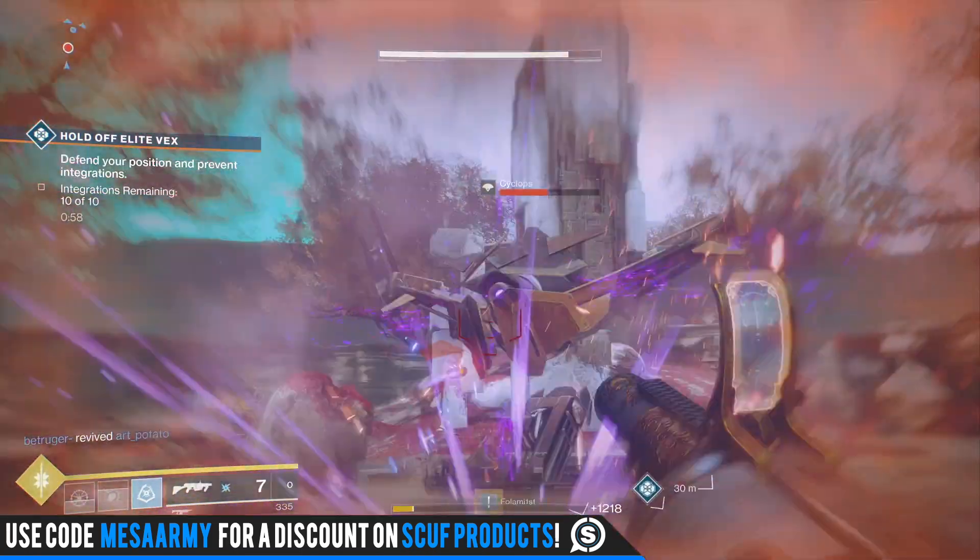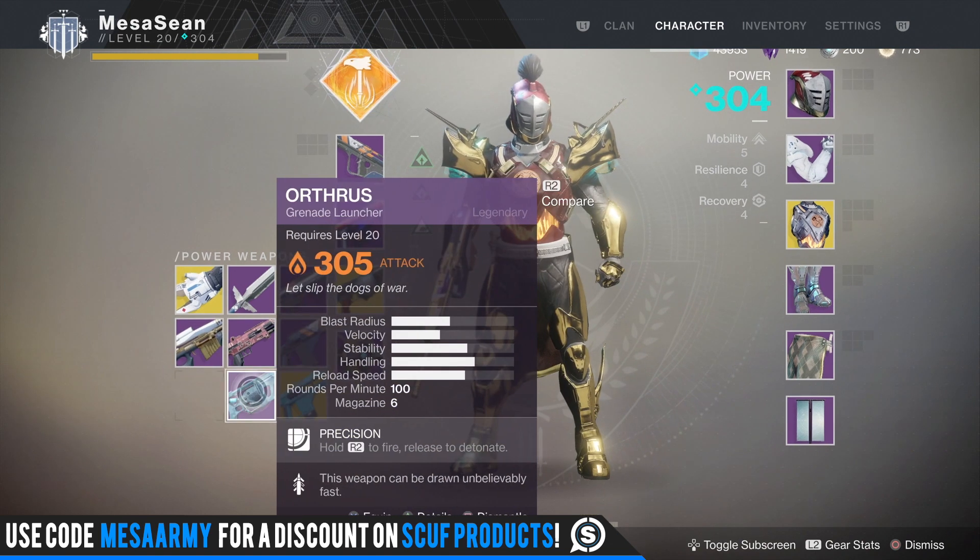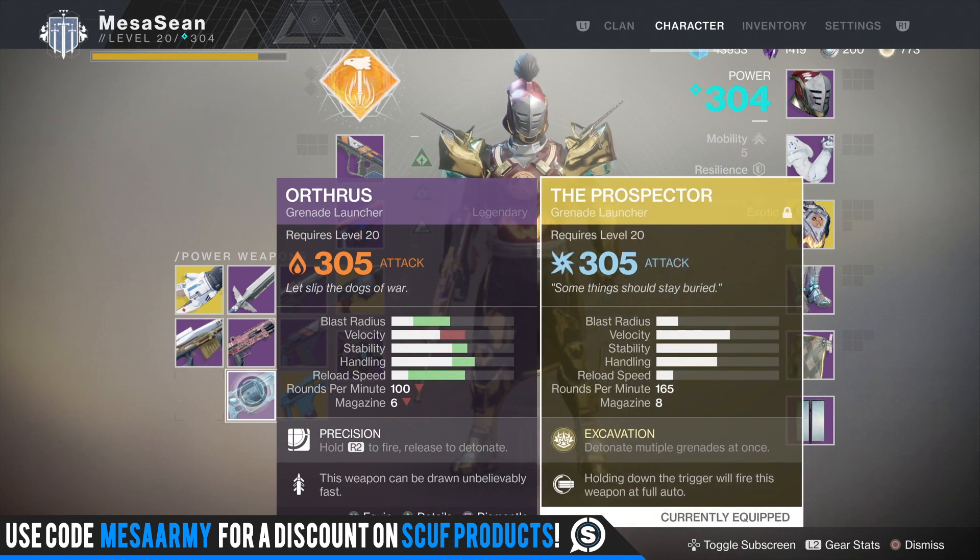When you look at the perks on this thing, the main exotic perk is kind of counterintuitive to the other perks. The main exotic perk is Excavation: hold R2 to fire grenades, release to detonate all live grenades simultaneously. However, the other main perk is that it is full auto. For me, that's the most fun part.